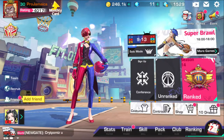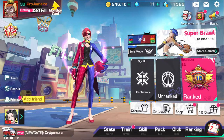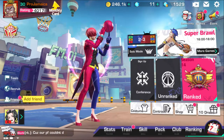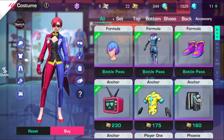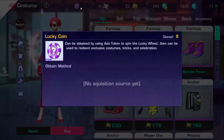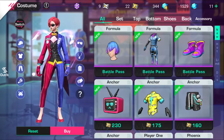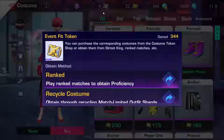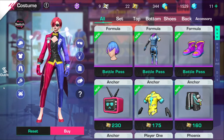Alright, I'm just gonna pump out another one. This one is gonna be on how to turn costume tokens — these lucky coins, costume event fit tokens — how to turn all this stuff into sapphires.